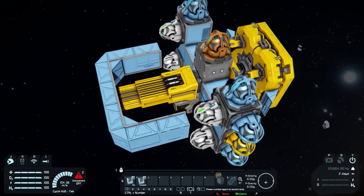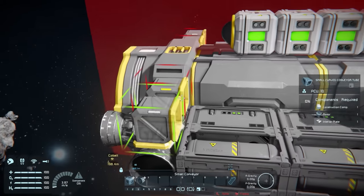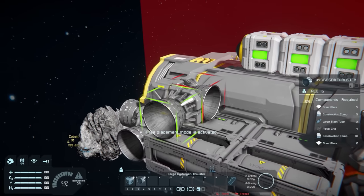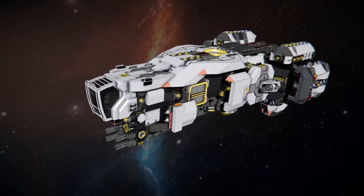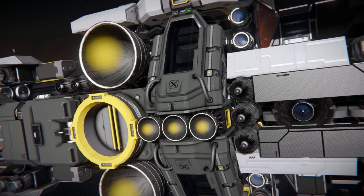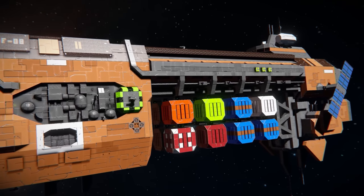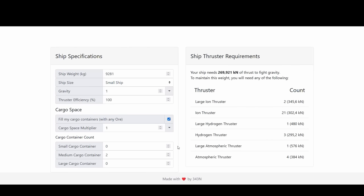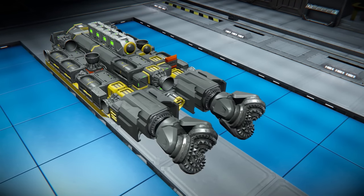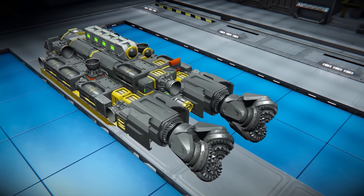There are three basic types of thrusters: ion, hydrogen, and atmospheric, plus gravity and clank drives. Certain types of thrust have their advantages. For example, hydrogen thrusters are smaller, lighter, and produce more lift in every environment, but require extra space for a tank and conveyor system. Sometimes the optimal solution may be to combine different types of thrust. Using calculators like this one, it's possible to quickly tell how much thrust is needed. If the ship will transport cargo, add extra thrust to the calculation to compensate for it. Put all the crucial components together — that helps to visualize the possible optimal layout of the ship and to add thrust in the right spots.